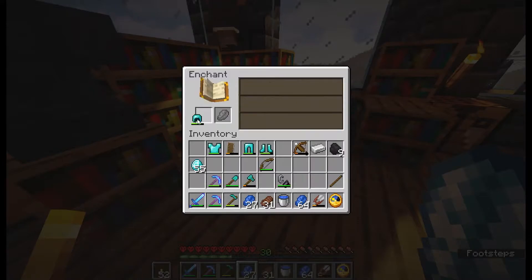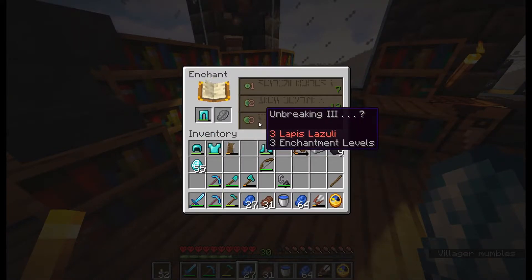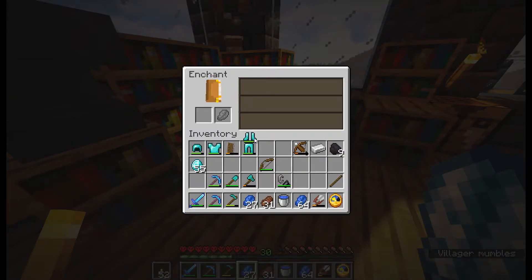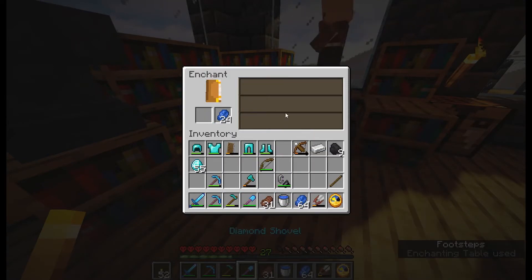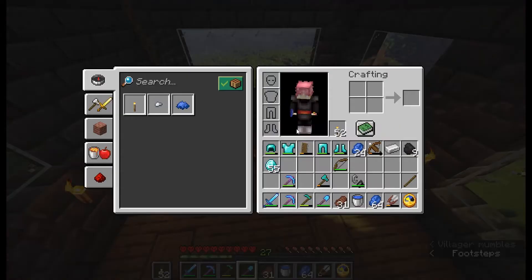Under the enchantment — Unbreaking 3, Protection 3. Unbreaking 3, Protection 3. Where are the Protection 4s? Maybe Efficiency 4 — maybe I should try this. Oh, that's bad. That's bad. Maybe next episode we're going to get better enchantments as well.